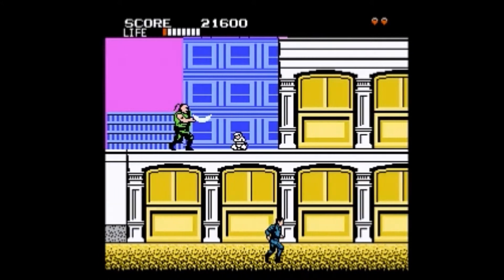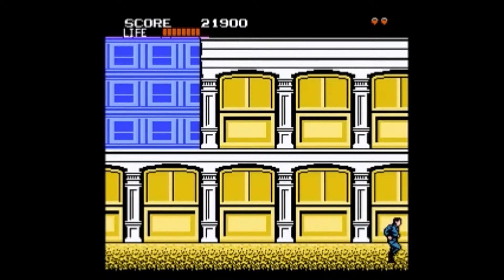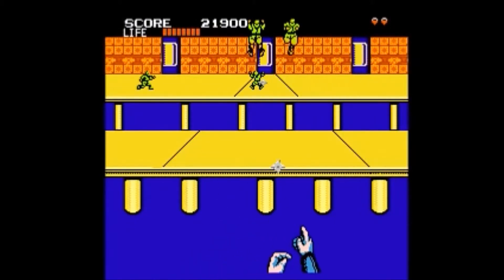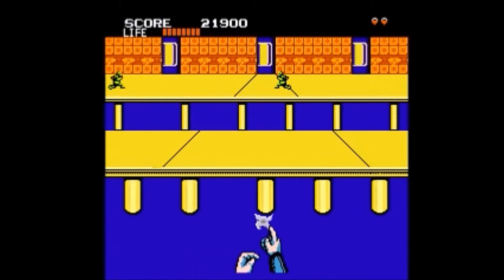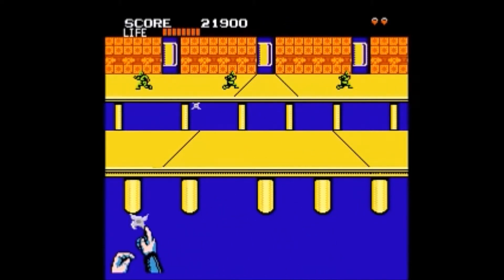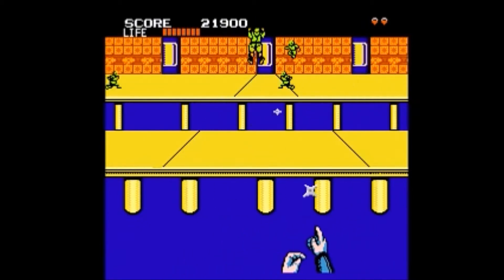We control Ninja Joe Musashi, who has to stop a criminal organization called Zeed, who are kidnapping the children of his ninja clan. Through five missions — consisting of three stages for the first mission and four stages each for the rest — Musashi must make his way to Zeed's headquarters and free all the hostages in the first two or three stages before confronting the boss at the final stage in each mission. At the start of each mission, a player is shown their objective, followed by a file containing a photograph of the enemy boss and a map display pinpointing the location of the next stage.